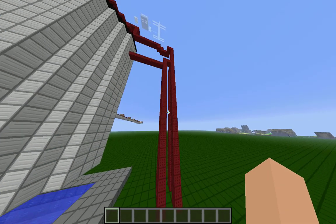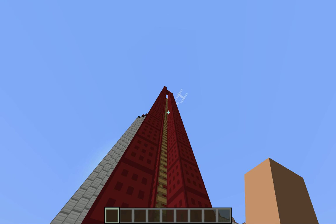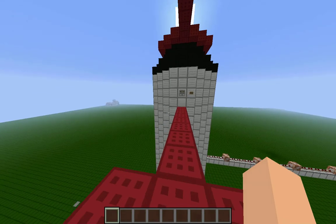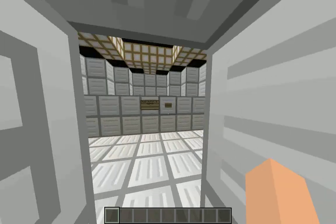Basically, what you want to do is you want to find this big tower thing. Jump and run up, and you're gonna go inside of your space shuttle.